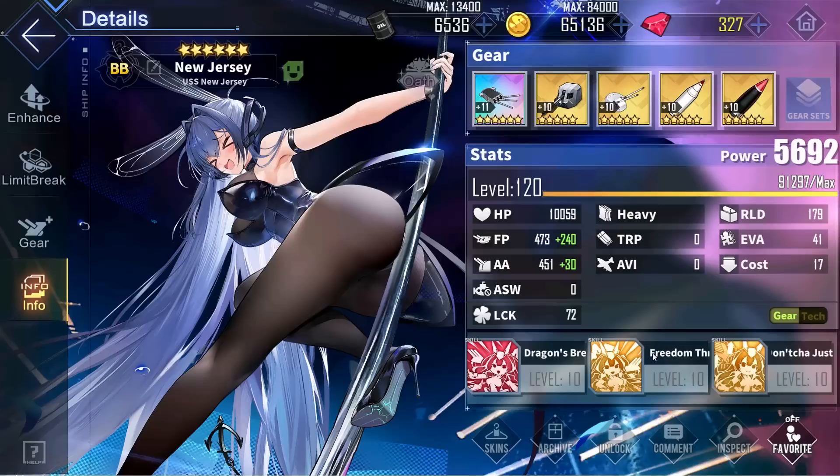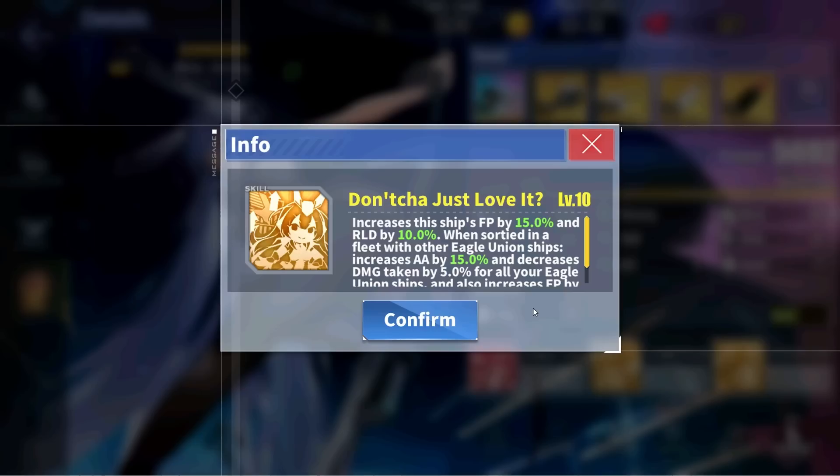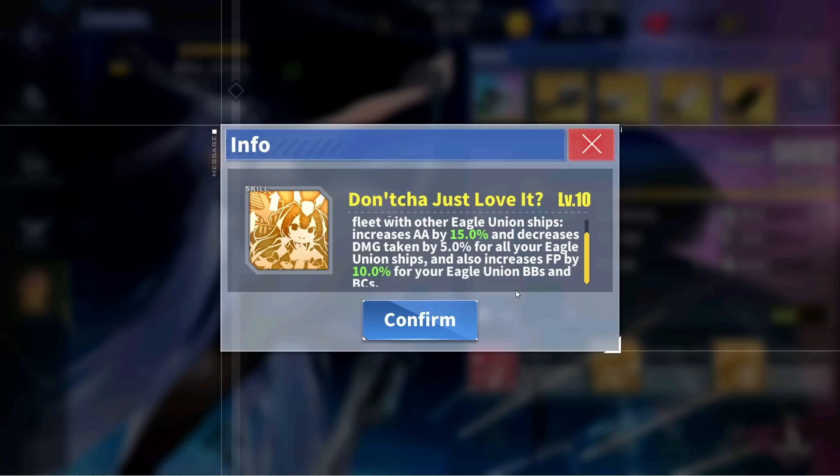Finally, for New Jersey's last skill, she flat out increases her firepower by 15% and reload by 10%. Additionally, if New Jersey is sorted with another Eagle Union ship, she increases the anterior stat of all Eagle Union ships in the same fleet by 15%, decreases their damage taken by 5%, and increases the firepower stat of all Eagle Union battleships and battlecruisers by 10% in that same fleet.